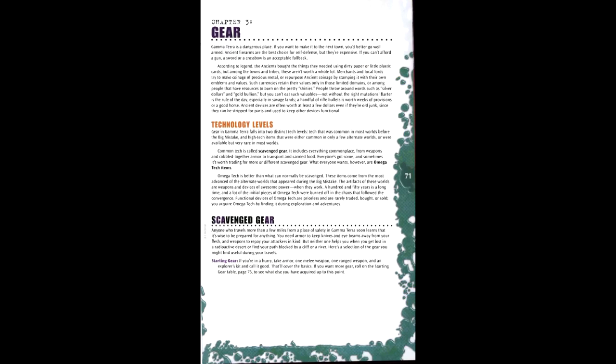Step 4 is Gear. The starting amount of gear is a melee weapon, a ranged weapon, armor, and an explorer's kit. Beyond that, there is a starting gear table that can be rolled — you gain 1D4 plus 1D20 rolls on that table. We got a total of 5 rolls. Our gear will be a heavy melee weapon (basically a stop sign), a heavy gun, a shotgun, heavy armor, an explorer's kit, a riding horse, a climber's kit, night vision goggles, a lantern, and a water purifier.